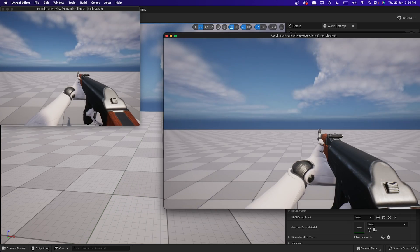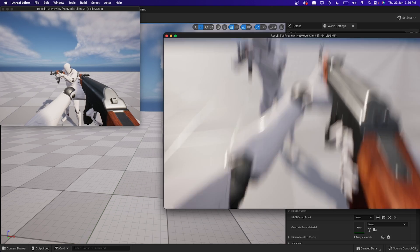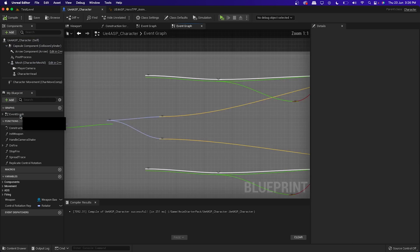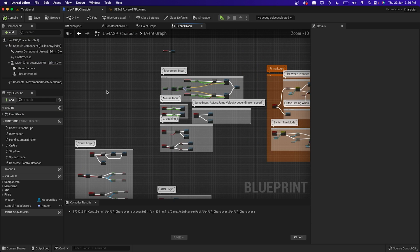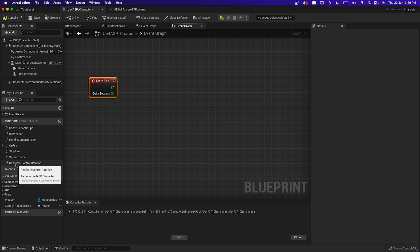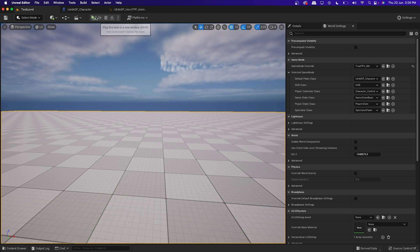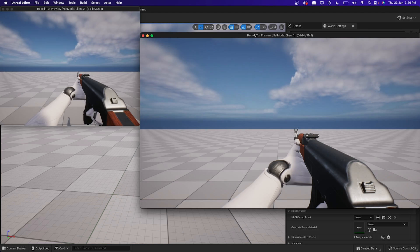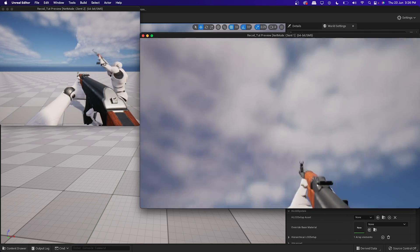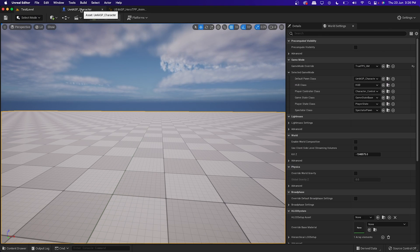Let's see if it is now replicated — if I look up it's still not replicated. One more thing we need to do is go to the Event Graph, create an Event Tick, and call the Replicate Control Rotation function from it. Now this should be replicated. And yes, now it is replicated and smooth. Let's move on to the next function.